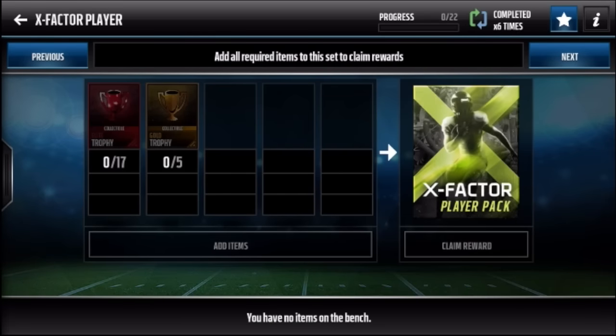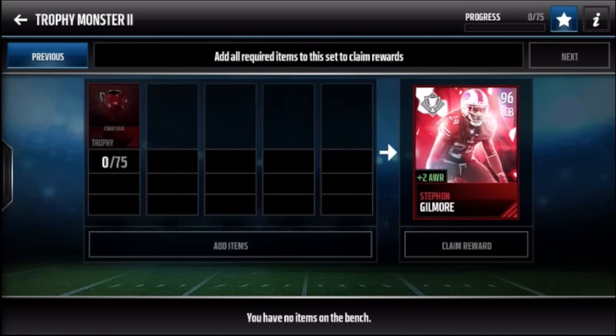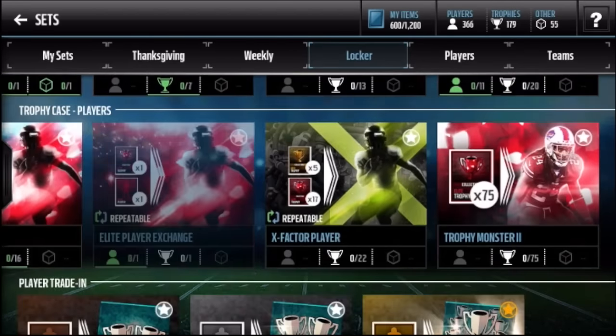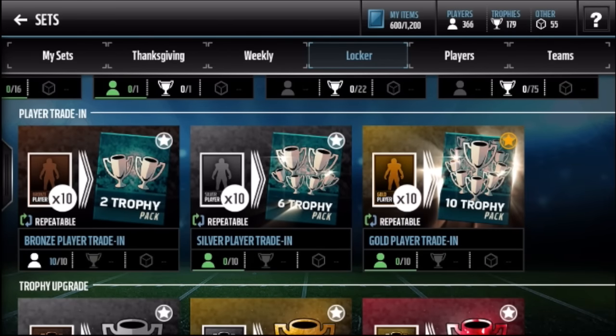X Factor - done six times, solid set. It's a shame X factors don't have boosts, but the Delanie Walker has 97 speed - probably the best one. Trophy master - I haven't done Cam Newton yet. It's not a waste of coins but I know in the future there will be better quarterbacks with better boosts, so I'm rocking RG3 for now. I'll show my team after this or maybe in a separate video.